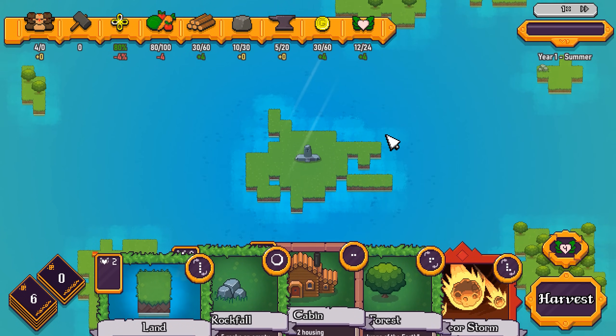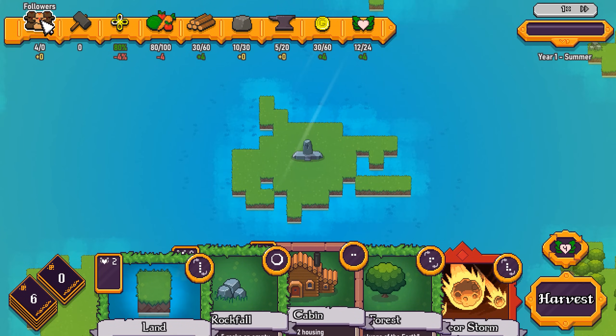There are a lot of different resources you need to worry about on your starting island. We have followers that need housing. Once they have homes, they can become workers. They have happiness — keep that happiness nice and high. If it ever goes down to zero, you start losing followers, and lose all your followers, you lose the game. We have food, wood, stone, iron, and gold — very important because this gets you new cards. And faith lets you reshuffle your hand to draw new cards.